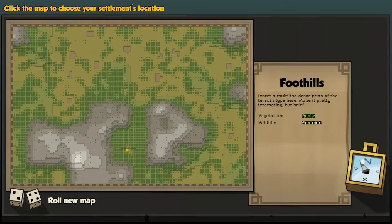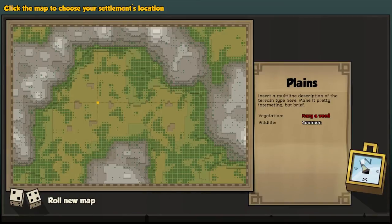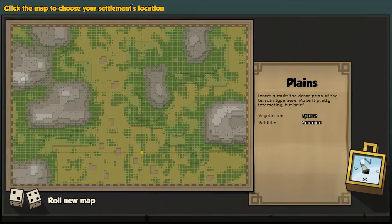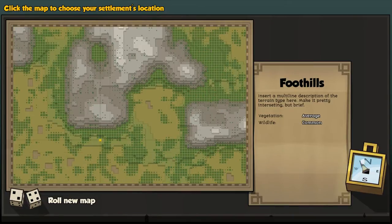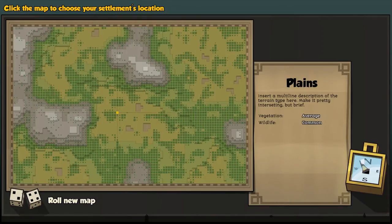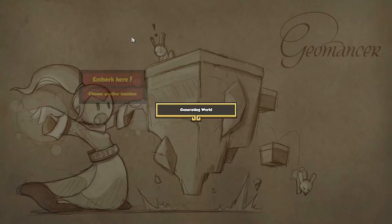I kind of want a pretty good wide open space. Right around here looks about good, but there's not much vegetation. This is going to be like a hard spot to pick. Let's see, one last time — okay, you know what, this is fine right here. This is where we're embarking.